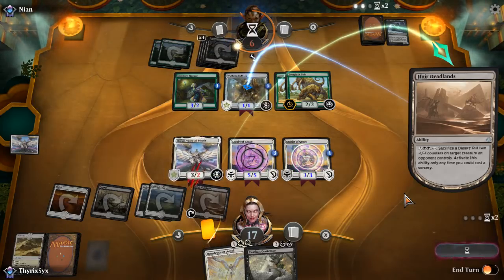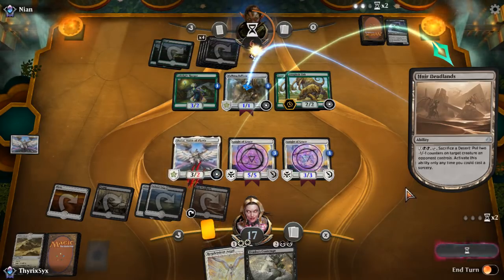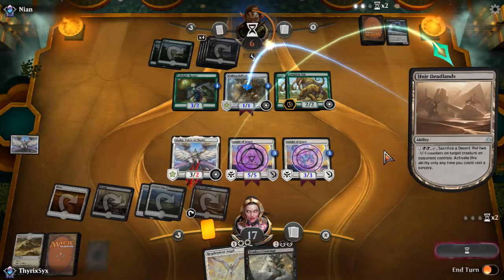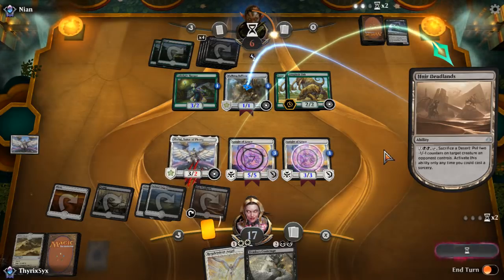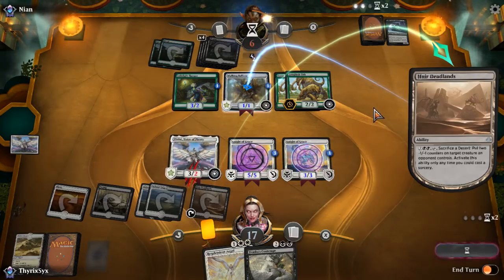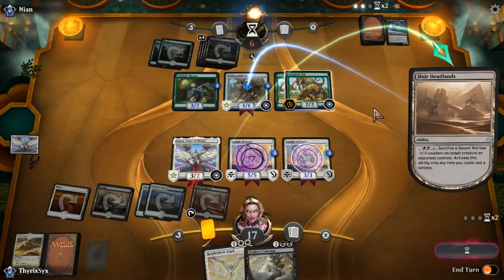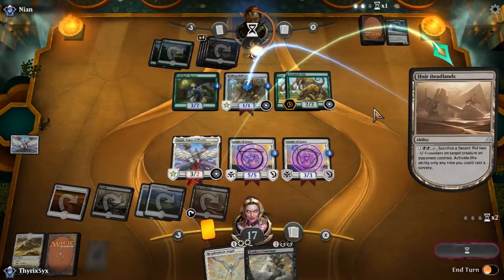So the Ballista goes down to one counter, and I can just attack in the air. There's no point hitting it with the Ballista — you just lose your Ballista for nothing. I'll just attack in the air for six. Opponent is now roping — just looking at their cards.